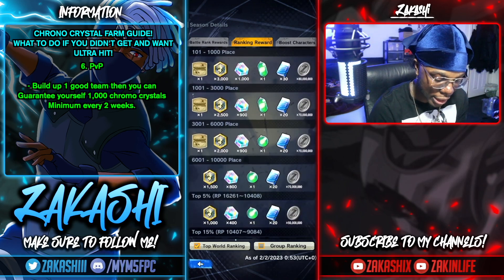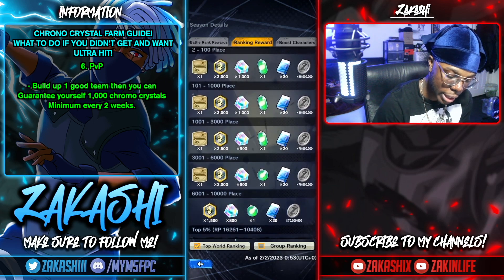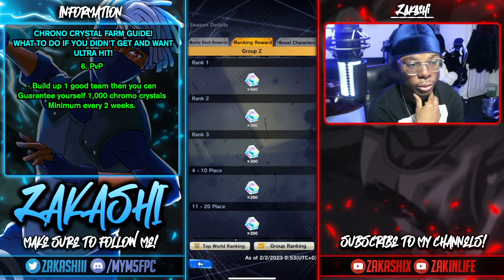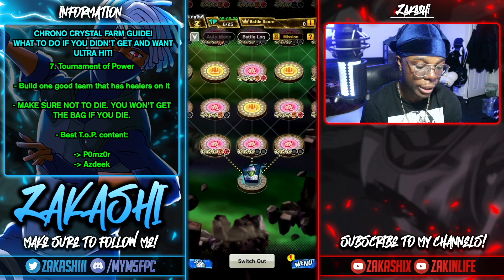All the way down to top 10,000 you get 800 chronocrystals, and then depending on your group ranking you also get more CC, so you could get up to 1,000 chronocrystals or even more. Similarly, Tournament of Power gives chronocrystals up to around 1,000-1,100 depending on where you rank. You just need one good team.